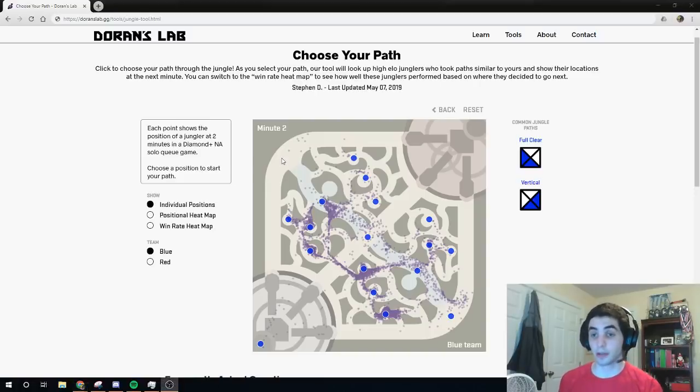Hey everyone, I am Steven Daunhauer, a Season 7 Master Tier player and a current jungler for NC State's Varsity League of Legends team, and I'm going to walk you through the Choose Your Path jungle tool.